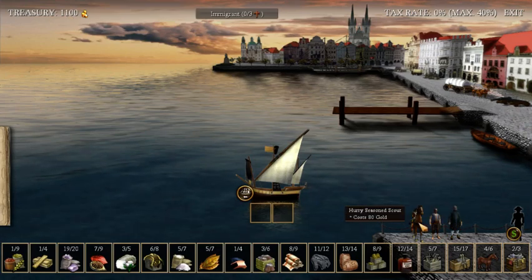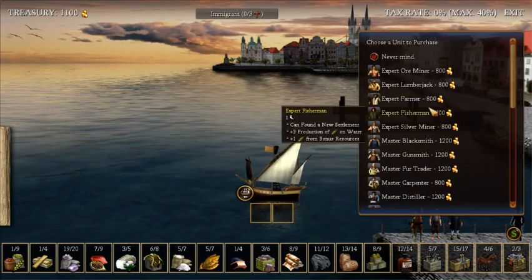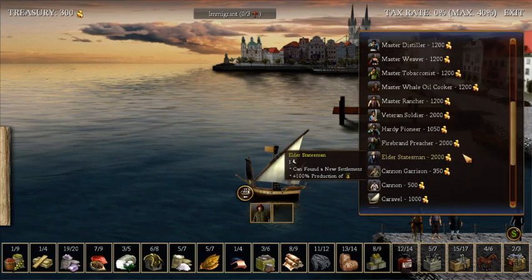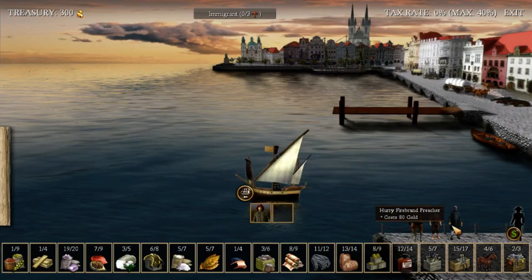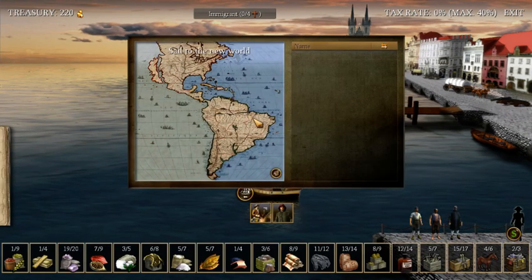We start off with a nice bit of gold. People are fairly cheap now, but it still costs about the same to purchase experts from Europe, so we have to keep that in mind. I'm probably going to want an expert fisherman since we're settling on the coast. On the docks we have a preacher, a criminal, and a scout. I might grab the scout to explore around where we settled.